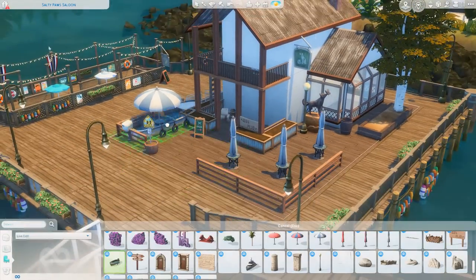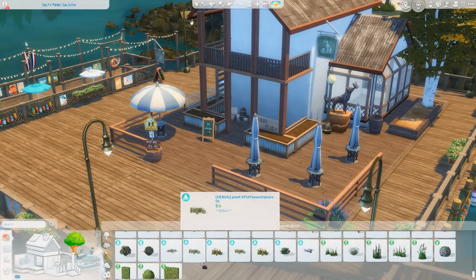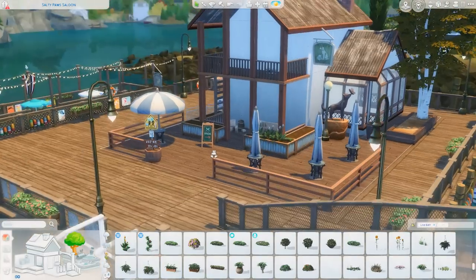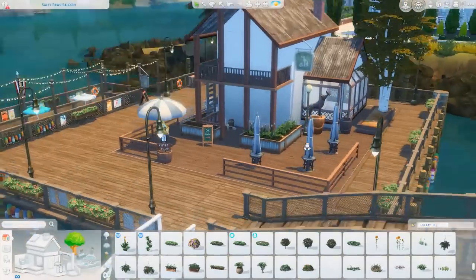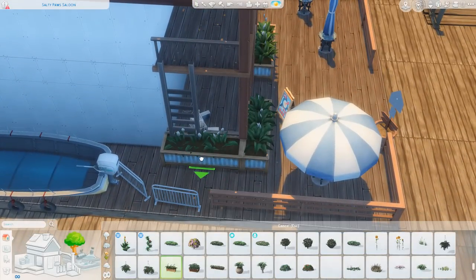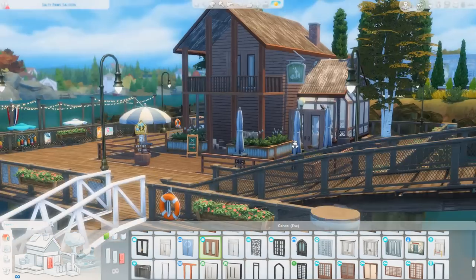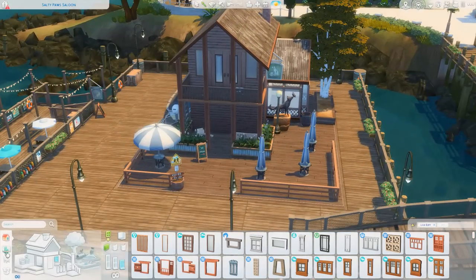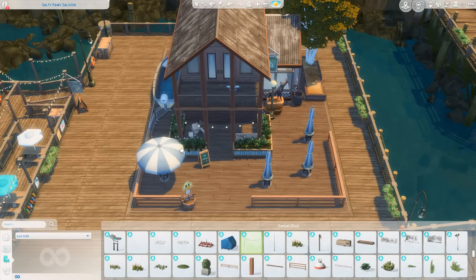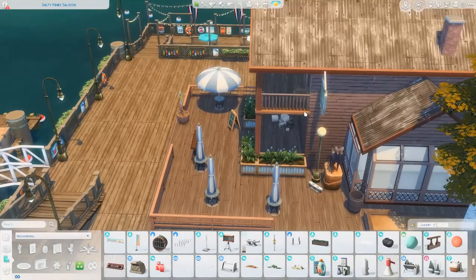I remember when My Wedding Stories first came out I was very excited about those umbrellas. I also put a boat on the other side of this lot — it's right on the water, so I thought that would be a cute decoration. I raised up some debug planters into other debug pots to fill up that space. A lot of the stuff I'm using is from High School Years, like various buckets on the outside, and I also used a little statue from Cats and Dogs of a dog smelling a butterfly.